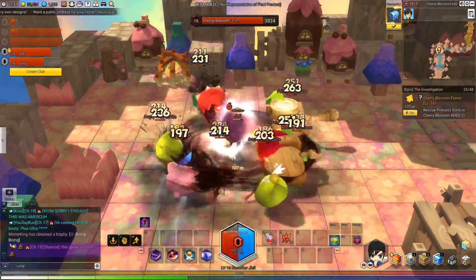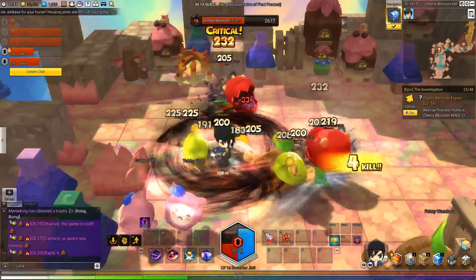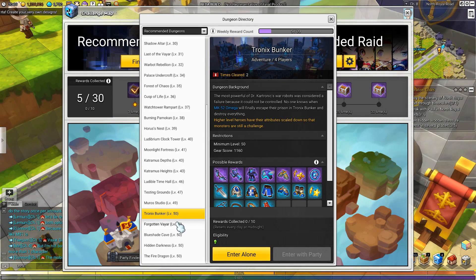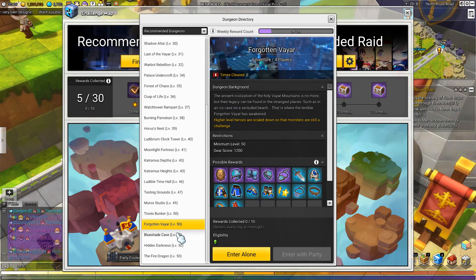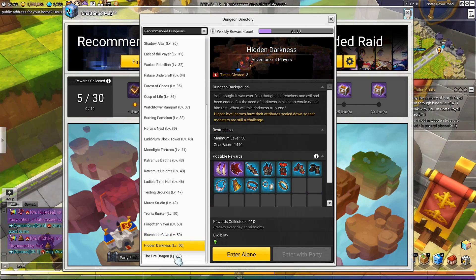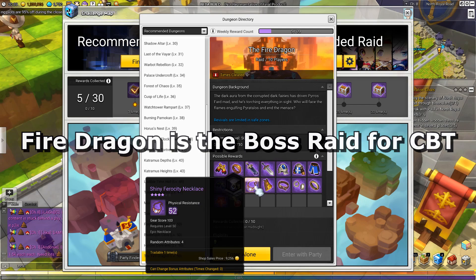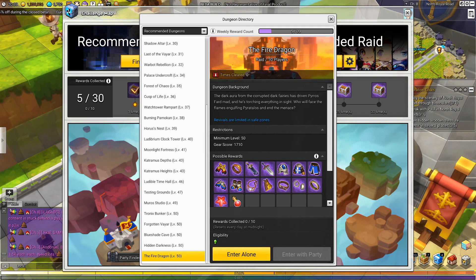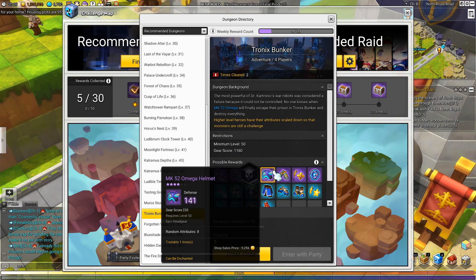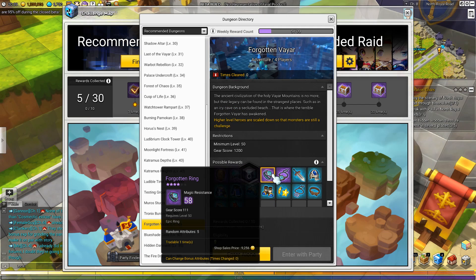Throughout the tutorial, you have been surely acquainted with the various low-level dungeons that you usually took on by yourself, but upon reaching level 50, the max level for the beta, there are 4 dungeons available to you in the closed beta. There's Tronix Bunker, Forgotten VR, Blue Shade Cave, and Hidden Darkness. These 4 dungeons are all relatively equal in difficulty and they yield powerful equipment, which you can usually tell by the shade of it — technically the potential tier in this game — purple being the most powerful based on what I've seen so far. The 4 dungeons are each catered towards a specific type of class by its rare drops, but the regular drops are equally as good and you can usually find them for any class.